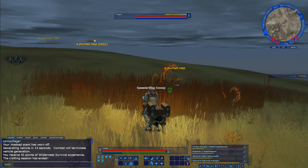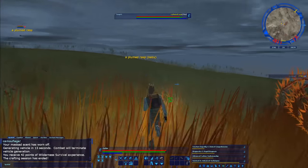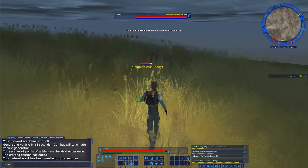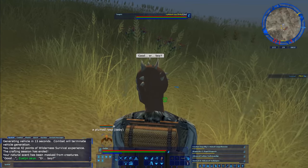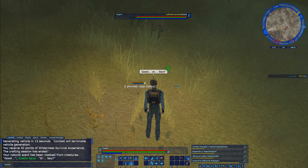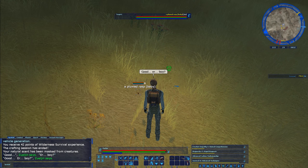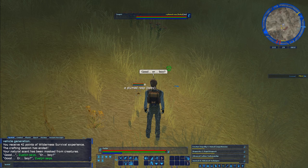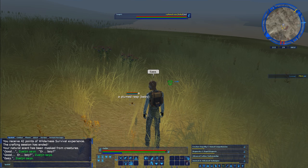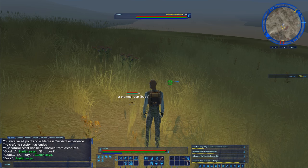These are plumed rasps and there is a baby, so I'm going to try to tame that baby. Let me use my scent and start taming. This is a plumed rasp — it's a little bird. Hopefully I don't kill this. Being that I insta-killed the other one as soon as it got mad, that would kind of suck. I also have another creature that I tamed earlier and I'll show you guys that in a moment — a pretty good creature too. I was surprised I could get something that good at the beginning stages like this.